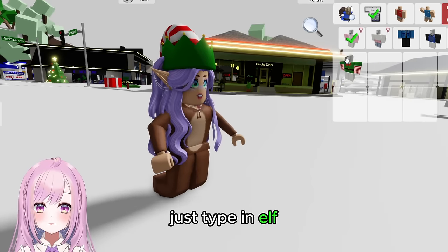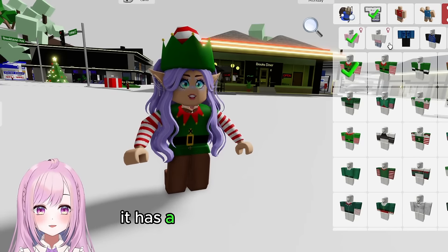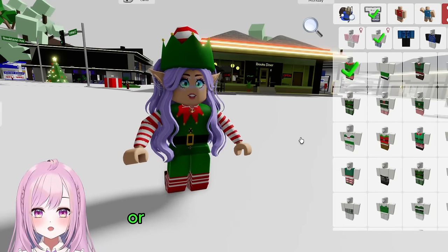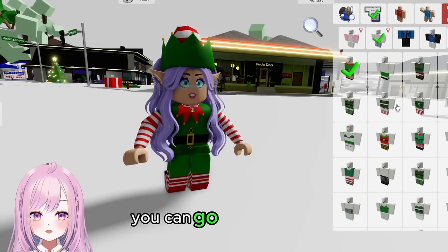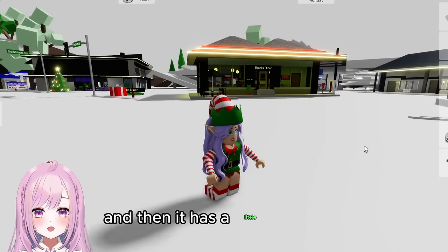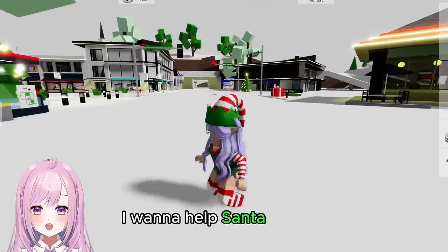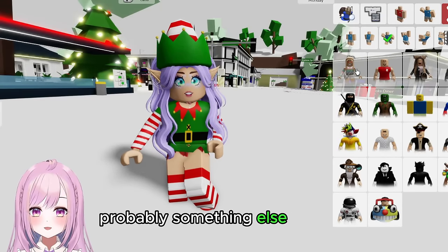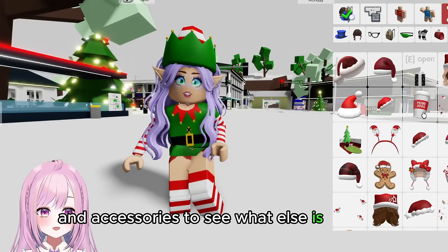For elf outfits, type 'elf' and look — these are so cute, it has a belt and everything that matches the hat! For pants, you can go girly style with stocking legs and a little skirt. Oh my gosh, I'm Santa's elf — I want to help Santa! For animation, probably something different. You can also type 'Christmas' in accessories to see what else is new.